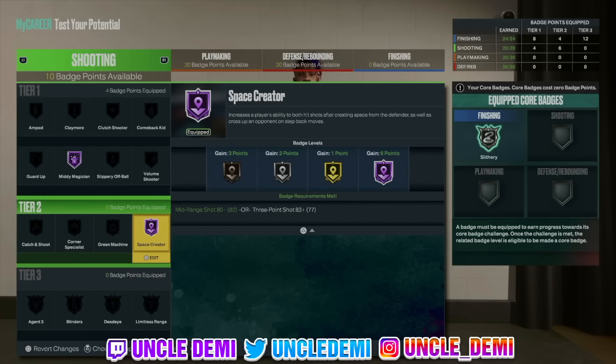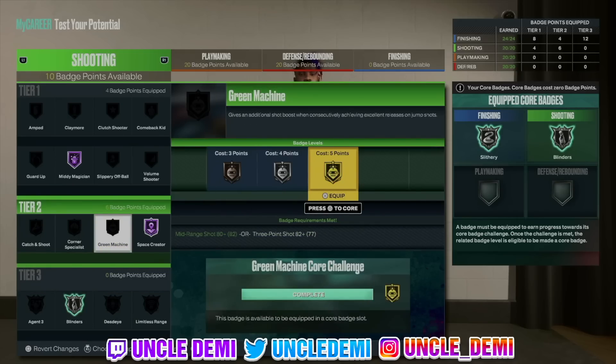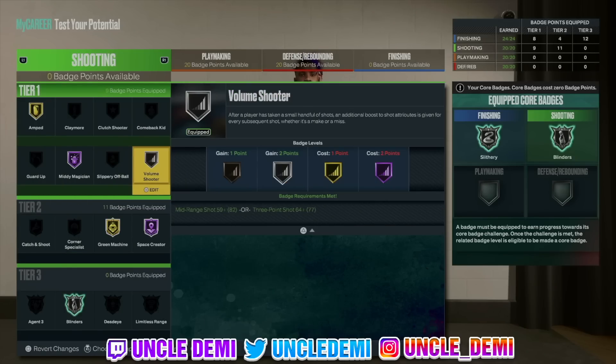We want to get mini position and space creator for shooting. That's our shooting badge slots filled. Let's come down and get our blinders — that's all we want there. Then we go back to green machine. I believe we should get amped, and then whatever we have left over we go with volume shooter. This build is going to be extremely fun, really going to be good.